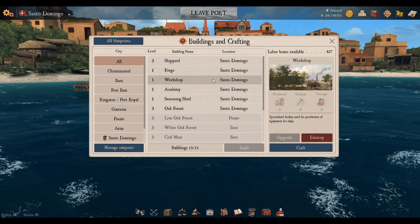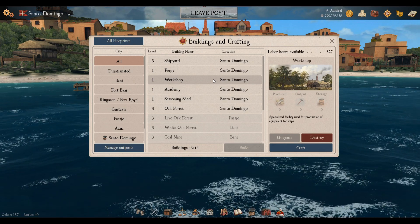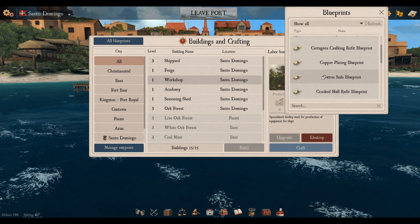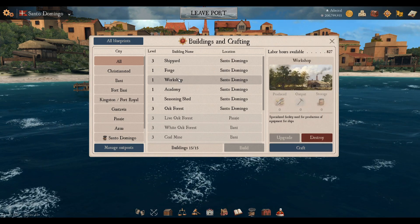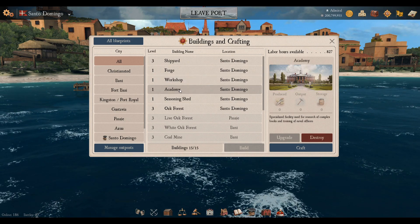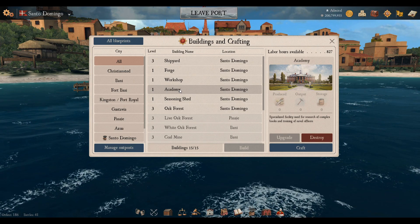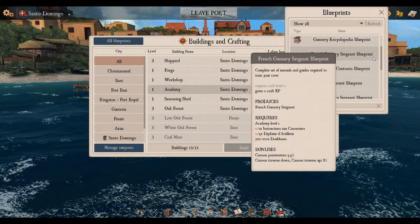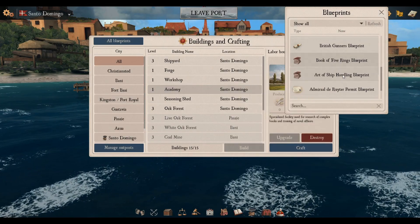The Workshop produces items such as hull repairs, rig repairs, and upgrades like a keel upgrade or mast upgrade. Press Craft and you get a list of what you have available. Certain things require you to find a blueprint first — I'll get back to blueprints in a second. Anything you can mount on or use on your ship is basically built in the Workshop. The Academy is where any knowledge upgrades or certain personalities used as ship upgrades are made — things like the Gunnery Encyclopedia, French Gunnery Sergeant, or British Gunnery Sergeant.